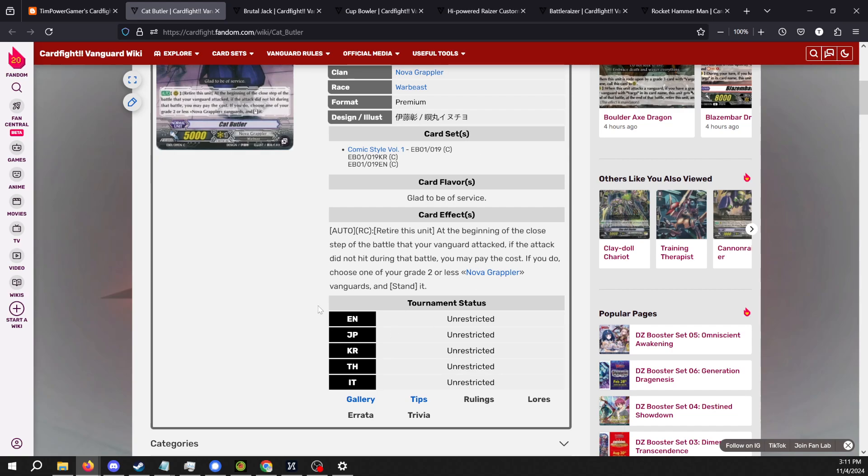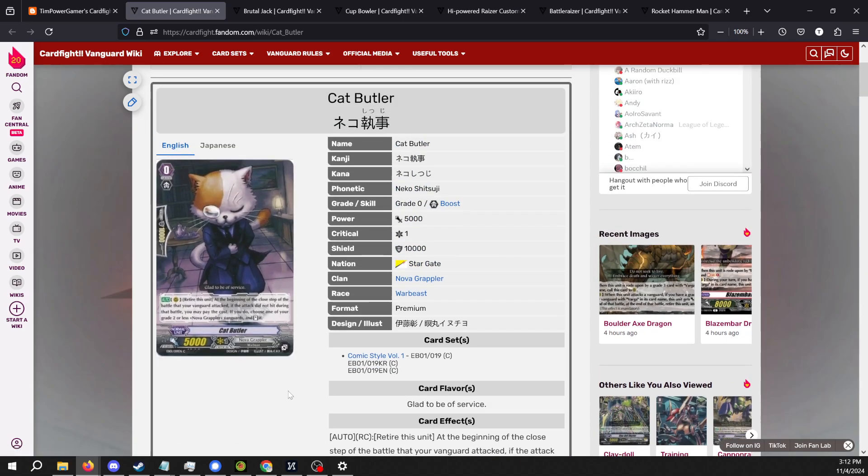Cat Butler: retire this unit at the beginning of the close step of the battle that your Vanguard attacked. If the attack did not hit, you may pay the cost — if you do, choose one of your grade 2 or less Nova Grappler Vanguards and stand it. Cat Butler is obviously going to put an immense amount of pressure because you get to keep re-standing your Vanguard, keep attacking with it, keep doing drive checks, and that's going to close out the game very well, especially if you have a standing rear guard to put triggers on.